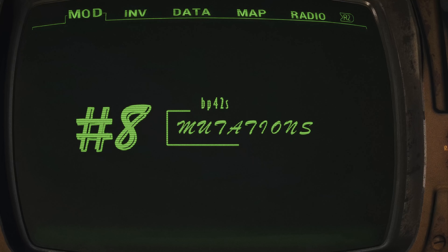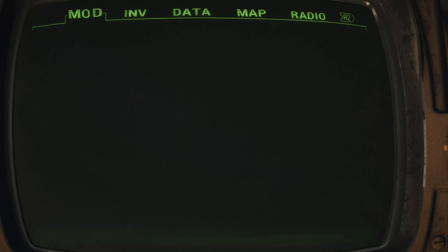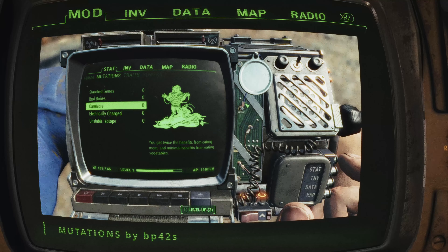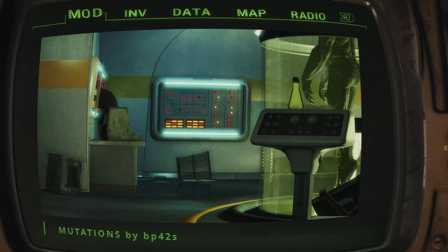Mutations by BP42S. Get ready to shake up your Fallout 4 experience with the Mutations mod, which brings all the crazy mutations from Fallout 76 straight into the Commonwealth. You'll stumble upon these game-changing abilities in static locations and through new vendors as you progress through the main story.